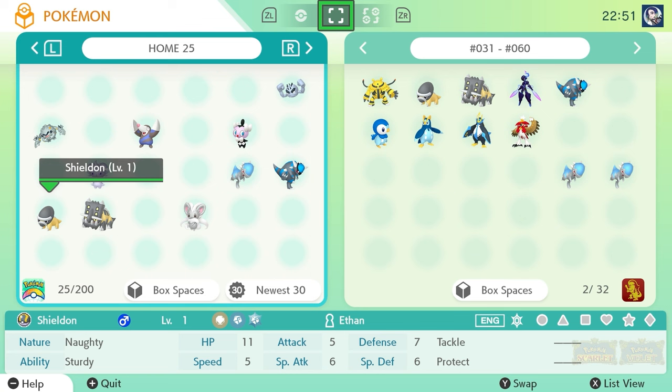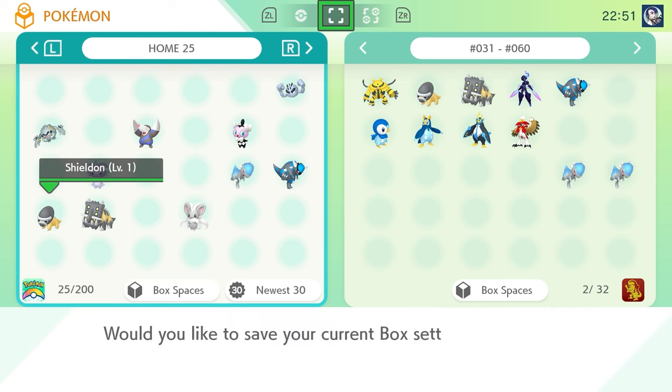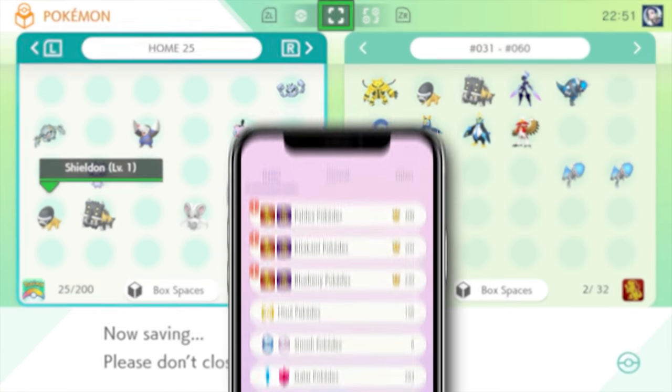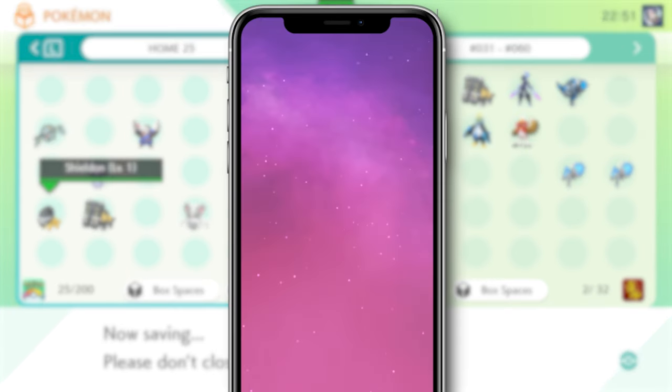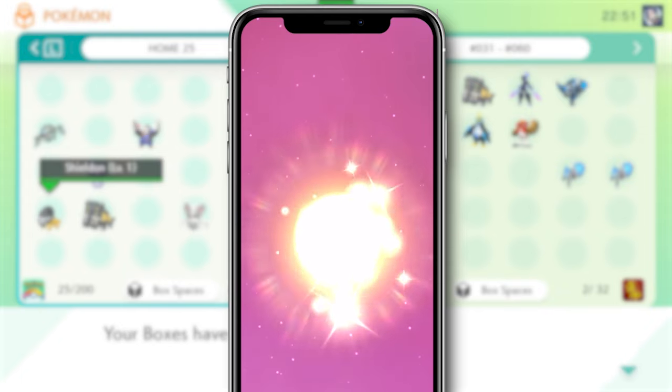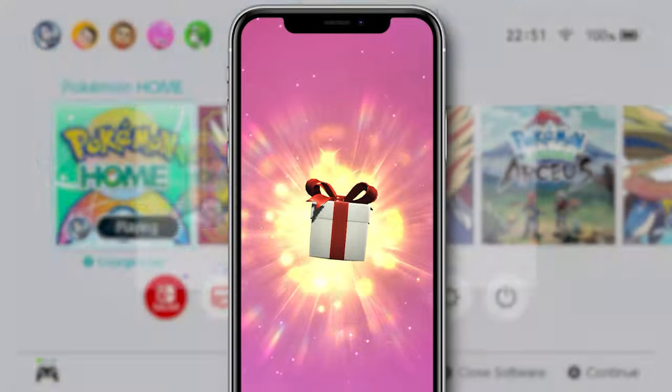These Pokemon have to be from Scarlet and Violet. You can't transfer, say, Electivire from Pokemon Legends Arceus and have it count toward your Scarlet and Violet Pokedex in Pokemon Home. After catching all of these Pokemon, you can go to the mobile version of Pokemon Home and there will be a mystery gift waiting for you containing this shiny Meluetta.